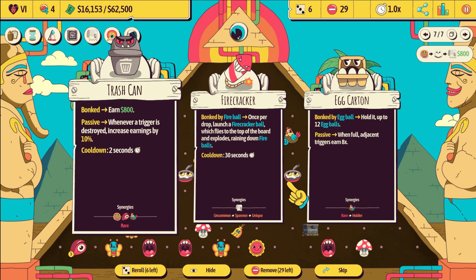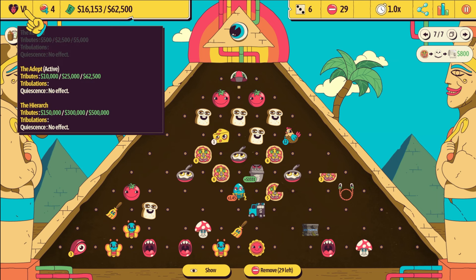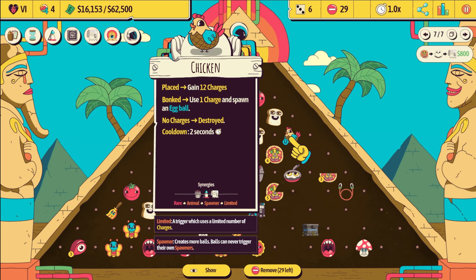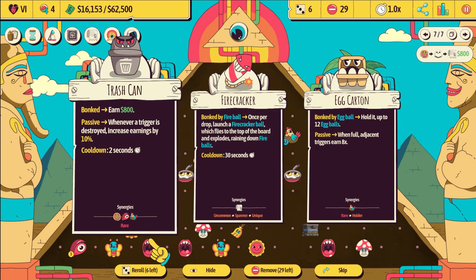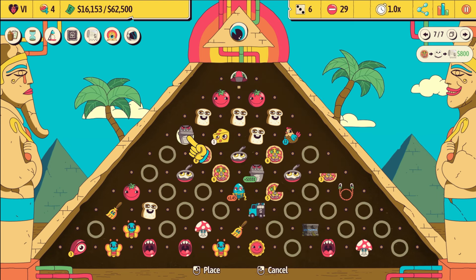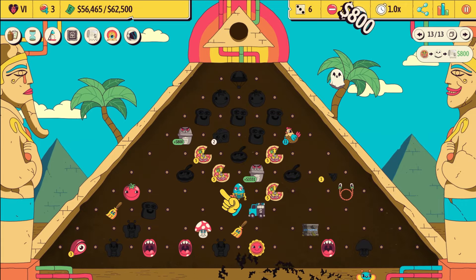It's another trash can, so that could be better maybe. 12 egg balls is a lot — I would say the safer play is just use another trash can because the game is almost over. I'm pretty sure we only have one more level, and we still have not spawned any egg balls yet. When you bonk it, you use the charge and spawn an egg ball — it starts with 12 charges, so we must not have bonked it at all. I think there's no way we're going to fill up the egg carton, so we're going to go for the trash can. The butterfly could hit it too — yeah, it got bonked. Easy.